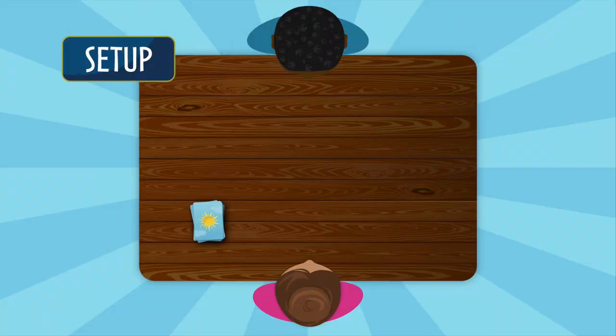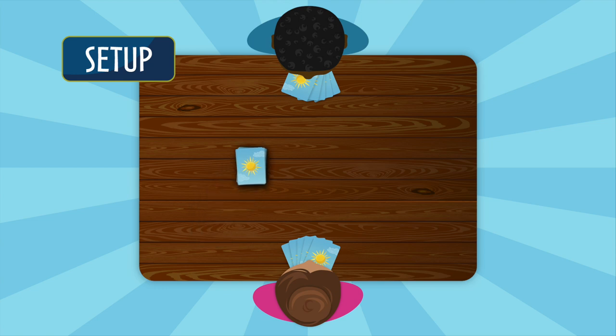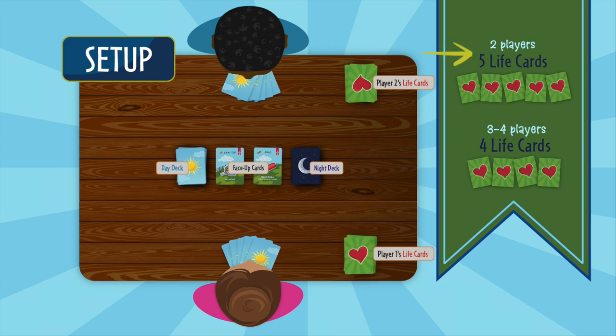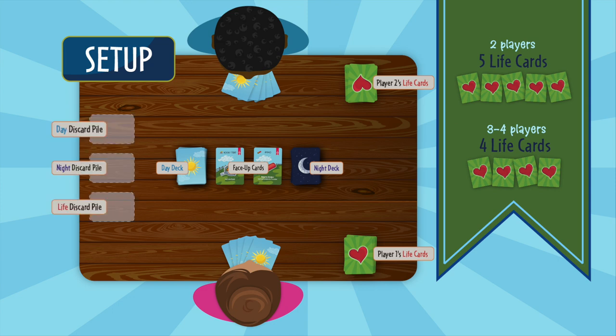To set up the game, shuffle the day cards and deal five to each player. Place the remaining day cards face down near the center of the table to form the day deck, and flip over the top two cards. Next, shuffle the night cards and place them face down to form the night deck. Finally, give life cards to each player. In two-player games, each player receives five life cards. In three- or four-player games, each player receives four life cards. Leave room to the side where everyone can discard cards during the game.